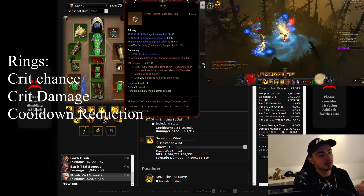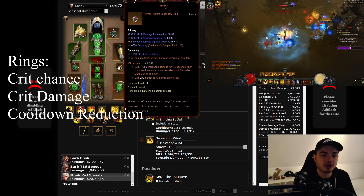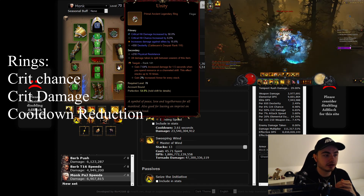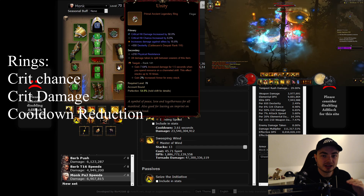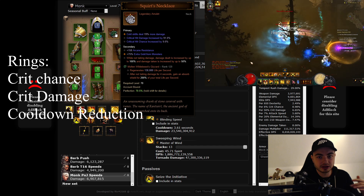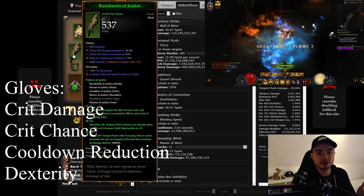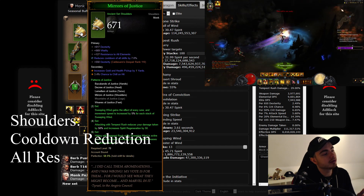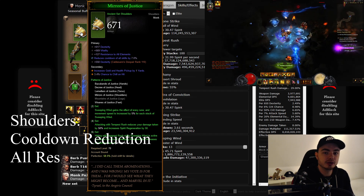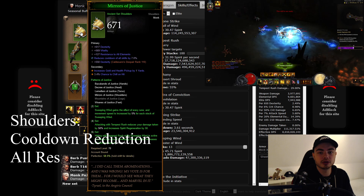We're also using Unity here with crit and crit chance and of course the elite damage roll. You don't have to have it primal, but we want Unity here and then Unity on our Templar, which is another 50% damage reduction — you don't really need it, but it ties really well into our Squirt's necklace, and we'll get back to that. On the gloves it's pretty standard: dexterity, crit, crit, and cooldown. On your shoulders, it's very standard as well: dex, vit, all resistance, and cooldown. You don't need area damage, which doesn't help a lot with speed.